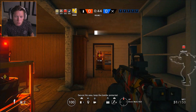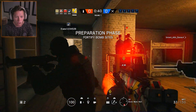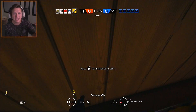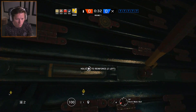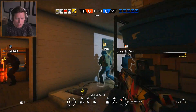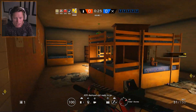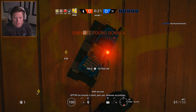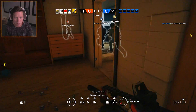The problem is, if you put it on the wall beforehand, somebody can take it out if they have the EMP grenades. So technically you don't really want to put it on the wall beforehand, as long as somebody's running that EMP on the other team — which, obviously, it's kind of hard to tell if they are. We're definitely going to keep that in our back pocket.